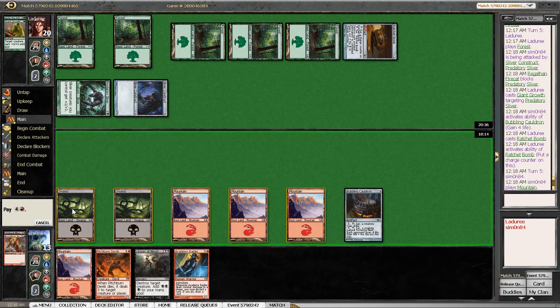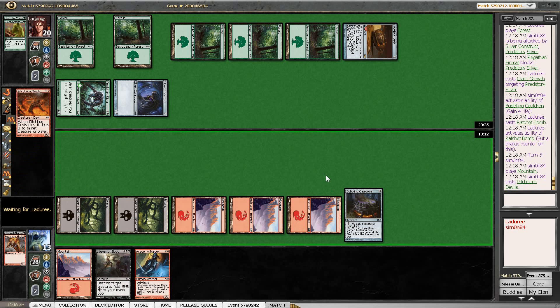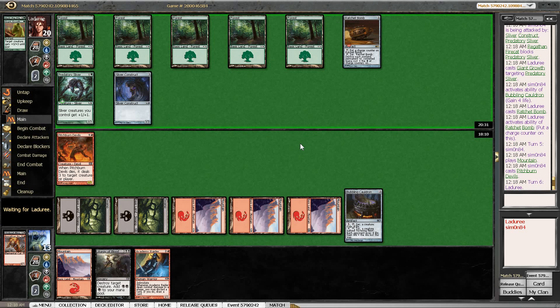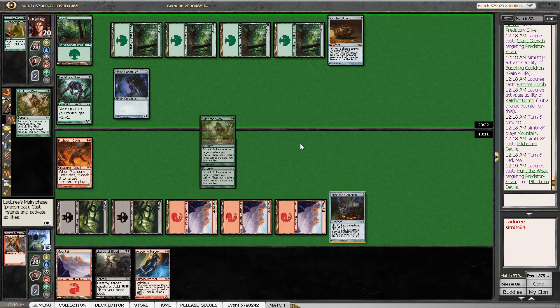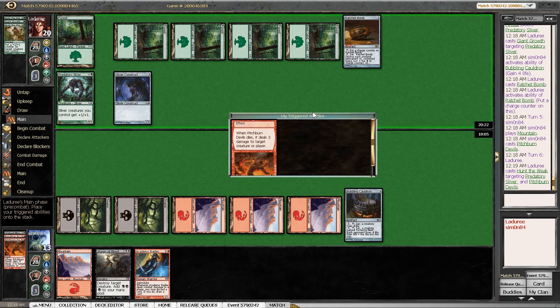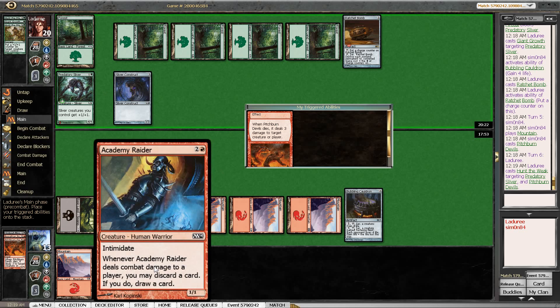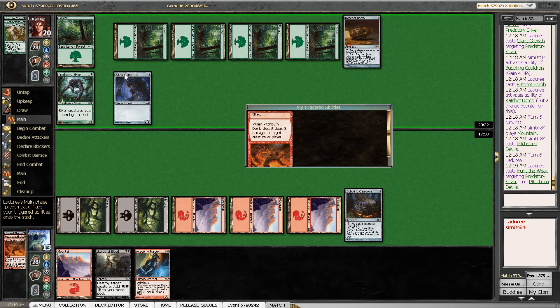Pitch Burn Devils is just awesome here. Can't think of many cards that can punish us for just having Pitch Burn Devils in play with this board on the opposing side. Even that isn't the end of the world — opponent now has a 4/4 Predatory Sliver and a 3/3 Sliver Construct. I would like to kill the Construct because of the Raider, but if opponent isn't attacking with the Construct just to hold off the Raider, that's also good for us.